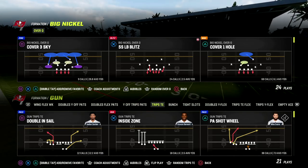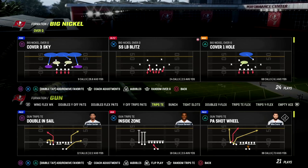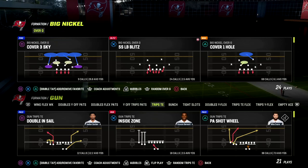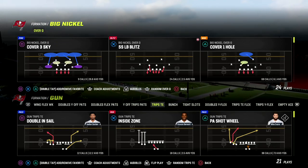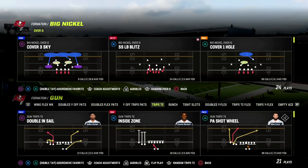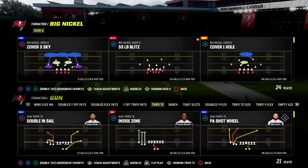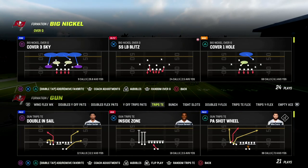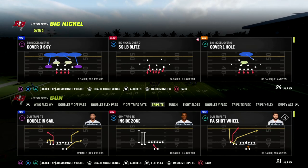If you want my full Big Nickel Over G defensive ebook, this is probably going to be the defense I'm running going forward — I just think it's the most versatile defense. I've tested a lot of defenses and have ebooks on others in our Patreon. To get all my ebooks, join the Patreon — it's only ten dollars. The link is in the description.